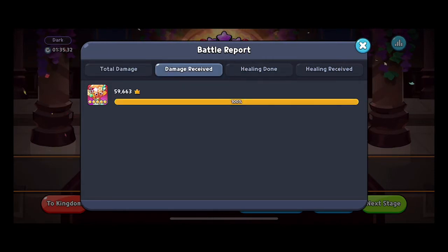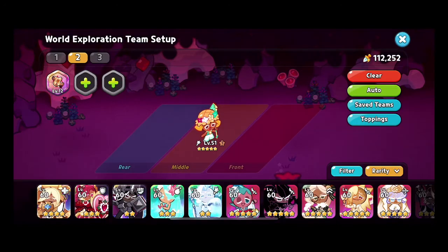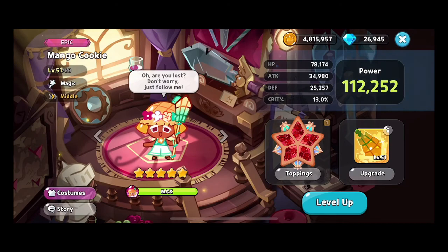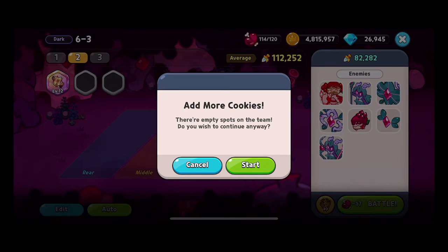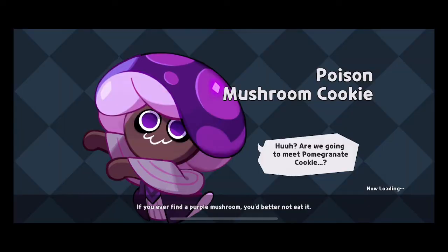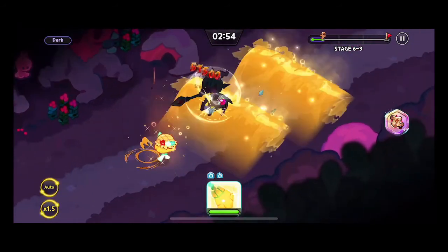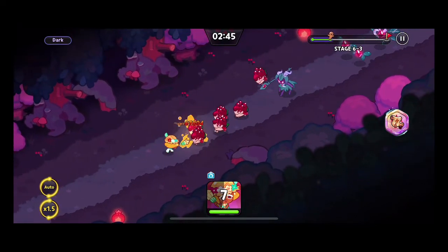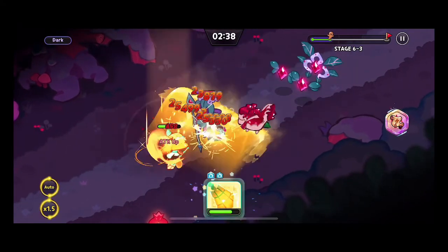We took 60,000 damage total. Before going to 6-3, Mango Cookie's health at level 51 with all my upgrades is 78,000 — so we only had 20k health left. This time on 6-3 we're facing Pomegranate Cookie in dark mode as well as other enemies, so there's a smaller chance we'll win, but hopefully the attack boost from Mango and her wave push carry us through.